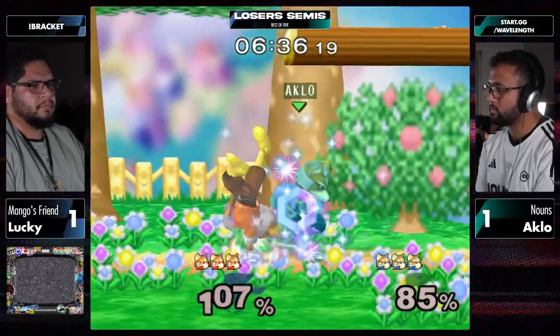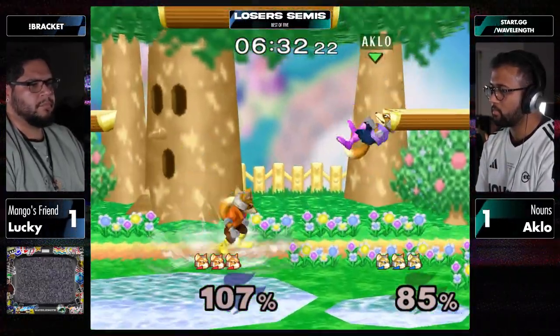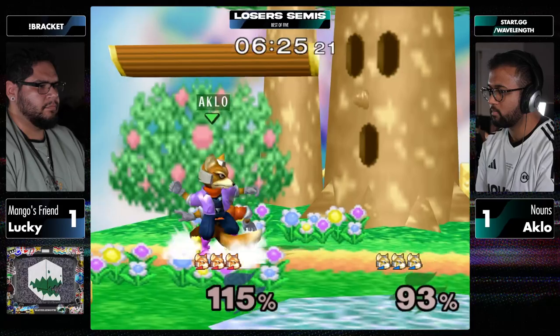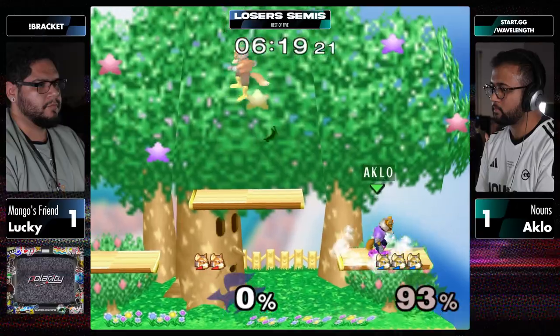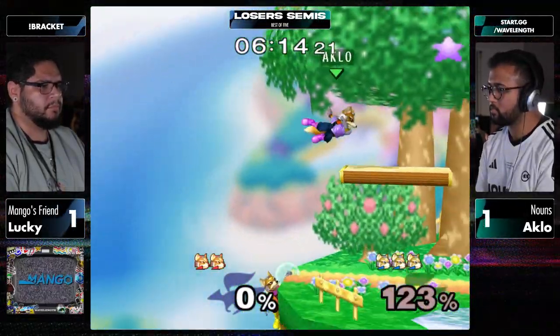They're both doing such a good job on the recoveries. He missed the side B on the top platform too. It's his bread and butter. Barely not getting the other hand. It's crazy to see Joey do one pattern of full hop, little short hop after, dash back, and then immediately Aklo reacts to it. Lucky finally called it out and got the drill there.